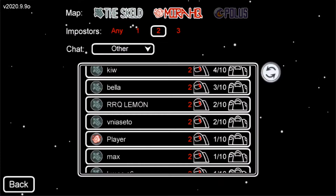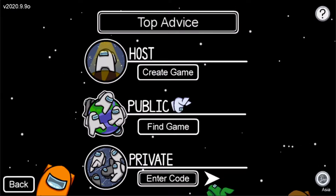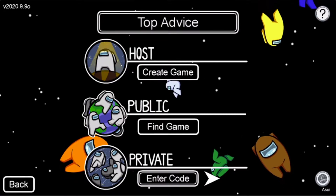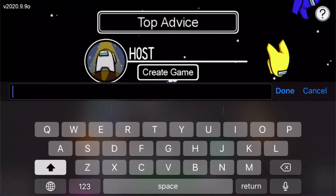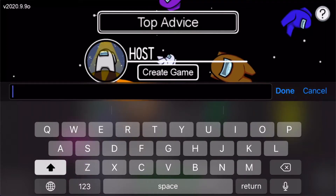If you want to join a friend's game, go back and below the Private option there is a place where you can enter a code. You need your friend to host a game and then enter their code there. If you don't know where to find the code, let me show you.